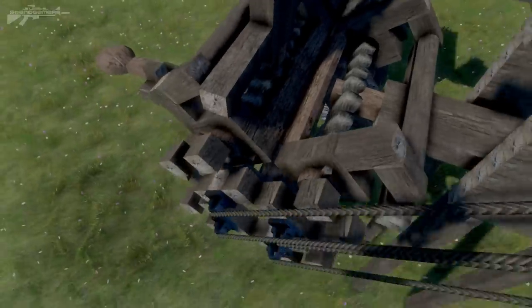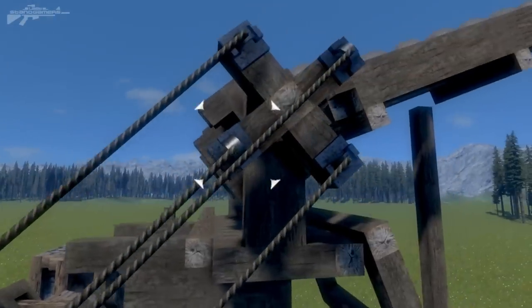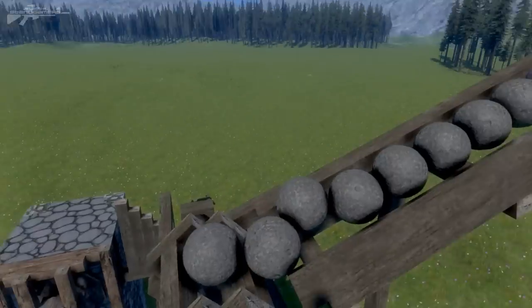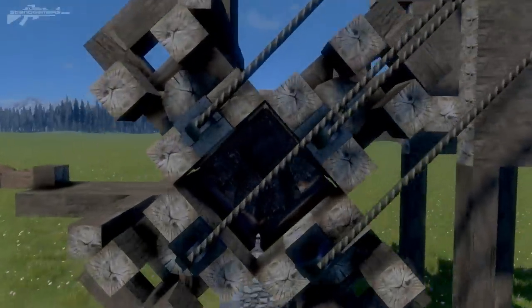Then using the rope pulley system — a sort of rope belt — this little wheel pulls this much larger wheel, which in turn feeds the rounds in at the correct moment in time to fire the big stone ball. It is incredible and I'm not going to wait any longer — I'm just going to show you it firing.